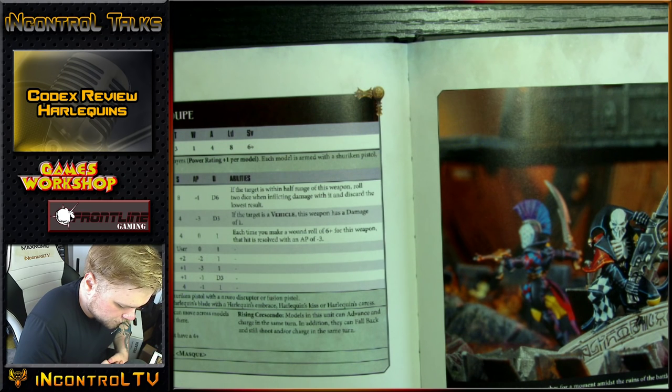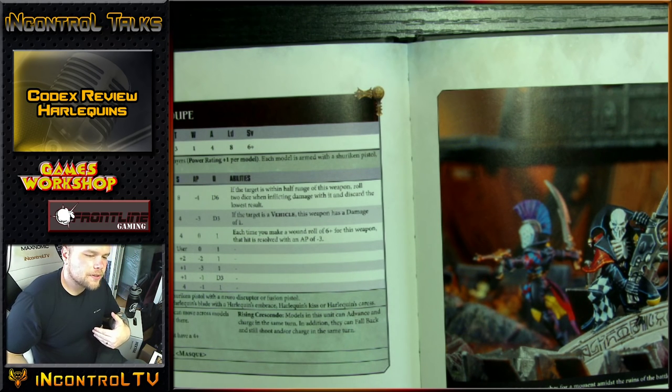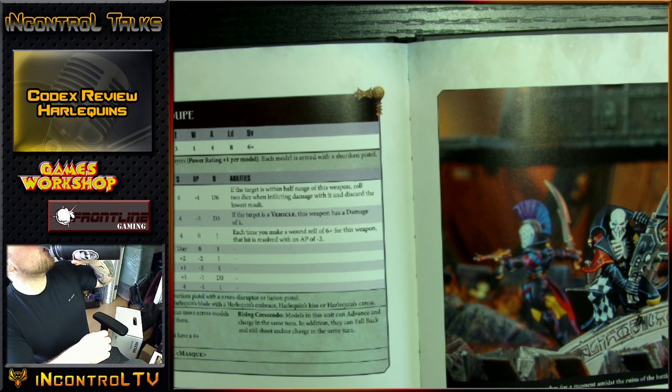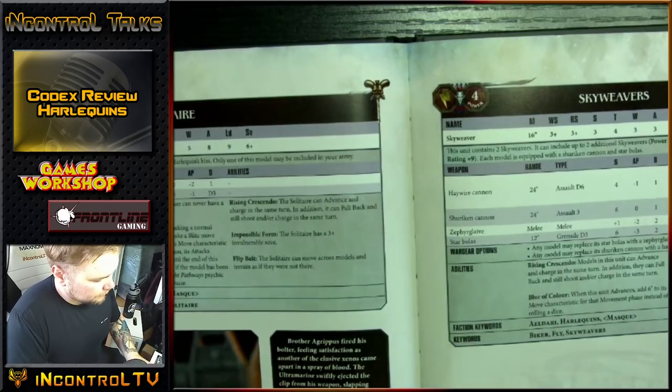Death is Not Enough: if any models flee from a unit in the same turn that's been attacked by this model, you can choose the first model that flees instead of your opponent choosing. So you shoot a Devastator unit and you say 'you're taking out the last cannon' instead of the naked guys. Take out a Sergeant in an infantry squad. It's cute and very thematic, but it just doesn't have the oomph. What character is actually worried about this? On a 6 it's minus 3, but it's 1 damage anyway. I've been wrong before — let me know if I'm missing something.